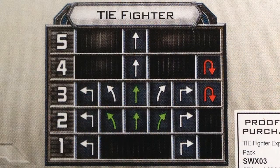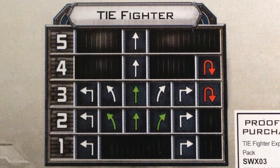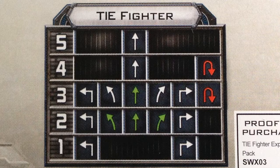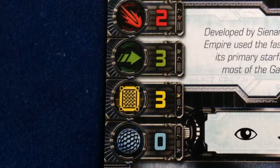TIE fighters are one of the most maneuverable ships in the game. They've got turns at speeds 1-3, banks at 2-3, and straights from 2 all the way up to 5. Rounding out their options are K-turns at speeds 3 and 4. TIE fighters can get into the fight quickly and stay there pretty easily.